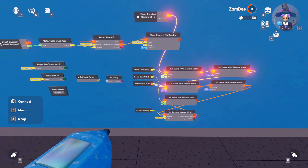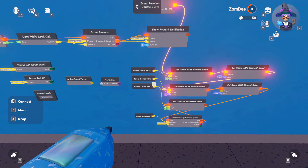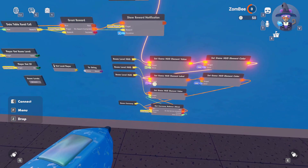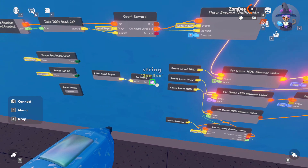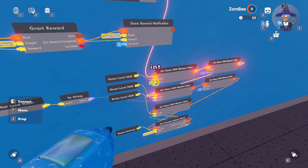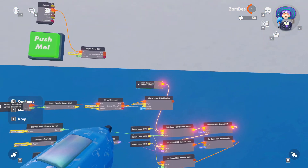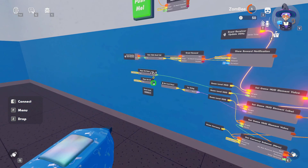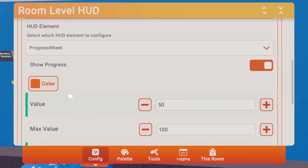Link up the three room level HUD elements: the first one is the level, the second is our name, and the third is the currency. For the currency value, link it to the total balance. For the element label — our name — convert the player name to string and link it to the label. For the level, link that straight to the level output.